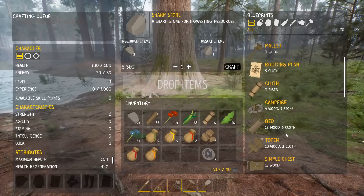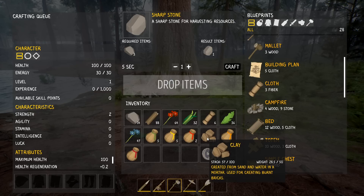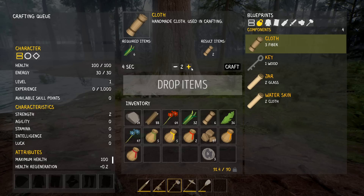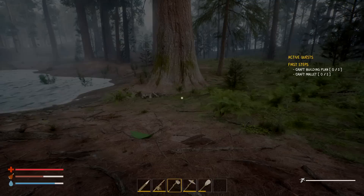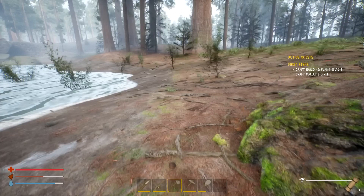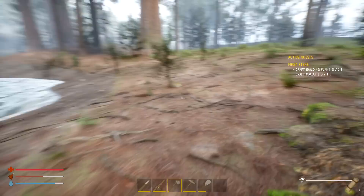Craft building plan and a mallet. I'm going to have to get rid of some seeds - pumpkin seeds - if we run out of room. The rocks and clay... oh, I actually got clay from digging! Building plan takes five cloth, so I haven't been working hard enough on getting cloth. How many cloth can I make right now? I have 32 fiber - so we'll see. Still feeling heavy and I still need to build a mallet - that takes three wood. It does queue up - beautiful!